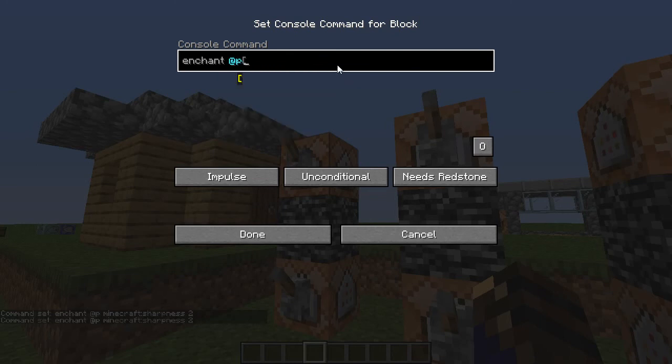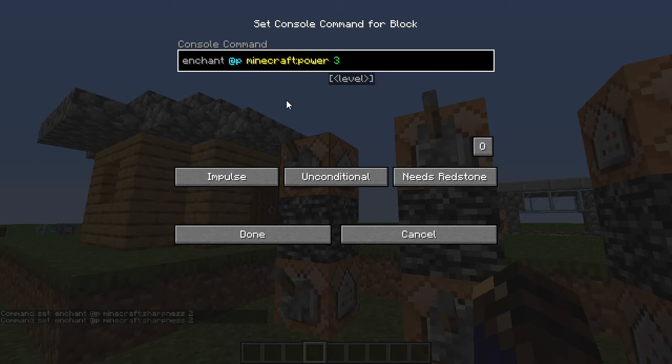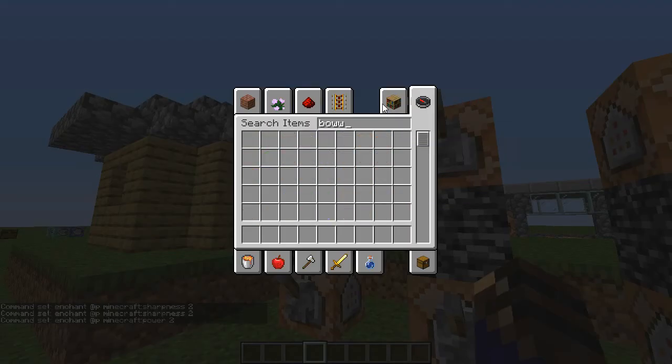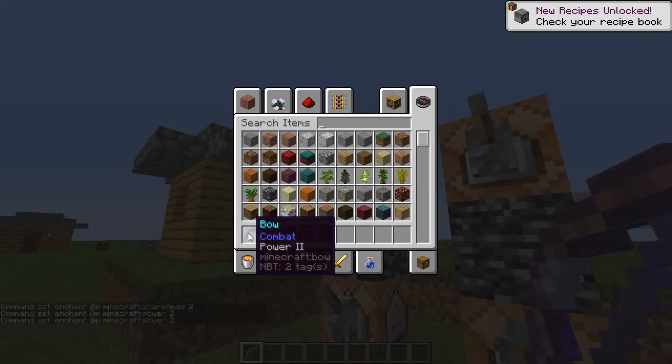I'll just do @p for the sake of this video. Then you do the type of enchantment. Let's do power. After you choose that, you just choose the power level, which can be whatever you want, but it can only be something that actually exists in Minecraft. For instance, 2 exists, so now let me get a bow, flip the lever, and I will get power 2 on the bow.